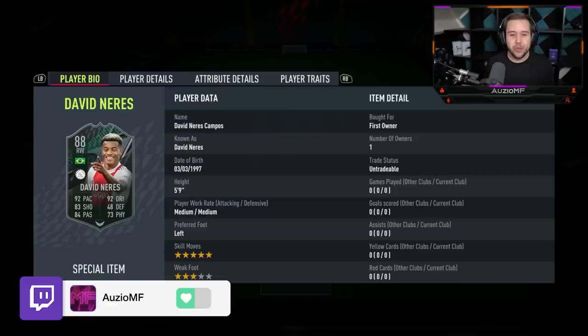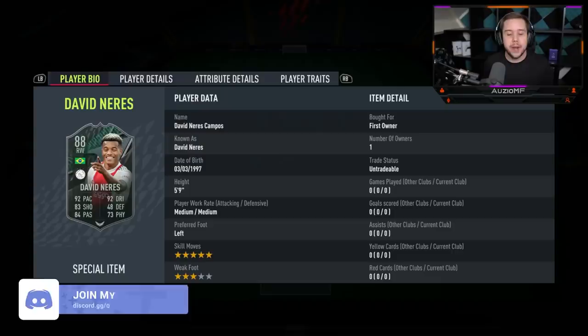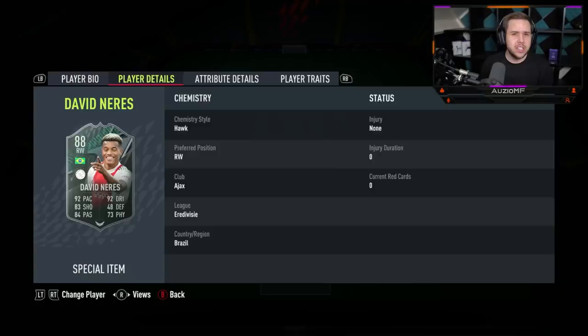A card that looks simply unbelievable with his 5-star skill moves, his 92 pace, his 92 dribbling, his 83 shooting, his 84 passing and 73 physicals as well. He's a 5-foot-9 player with medium-medium work rates, left-footed and he has got a 3-star weak foot which is not the greatest thing to look at.